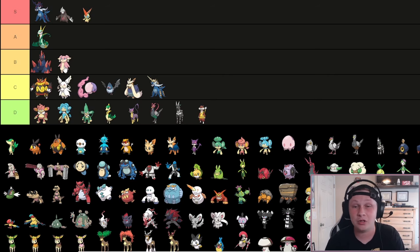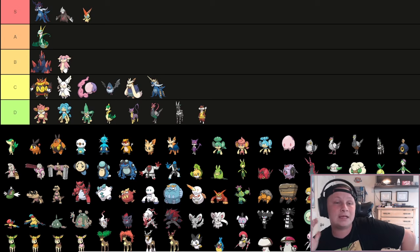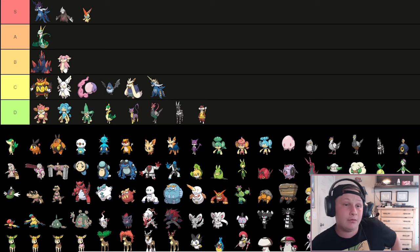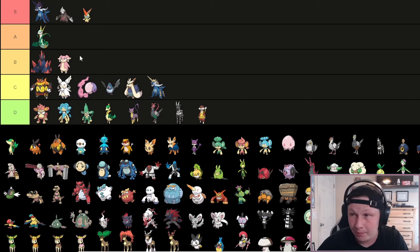The reason I have Mega Audino lower and they're not on the same tier is because of the opportunity cost. If you're drafting a Mega Pokemon and you're drafting Audino, it's not terrible, but that means we're not drafting another Mega Pokemon, and a lot of those end up having a little more value for a lot of teams. As much as I've drafted it and enjoyed it in Generation 8 and 7, it just depends on what your team needs.